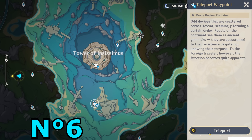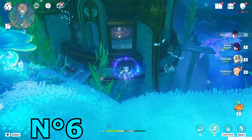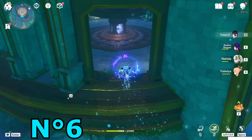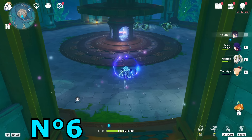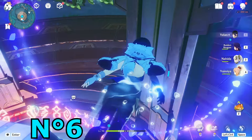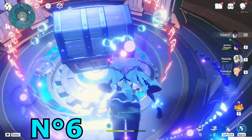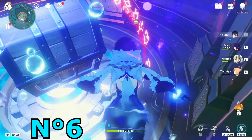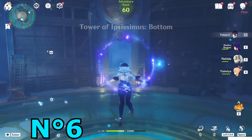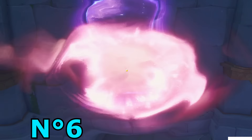The last one is at the Tower of Ipsissimus. What you have to do is enter the room first — just use the door to go in. Once you're here, click on enter. Once you enter, you will find a mirror here behind you, right here — looking glass again.